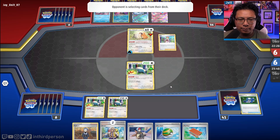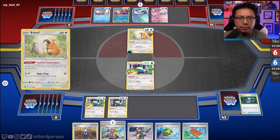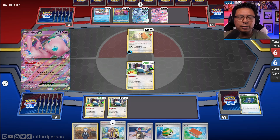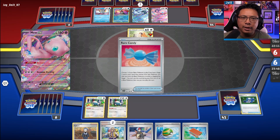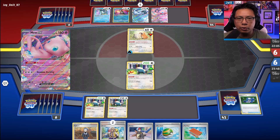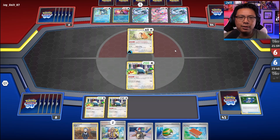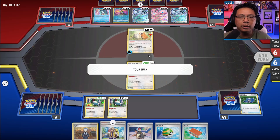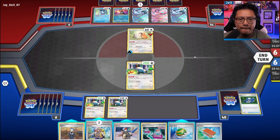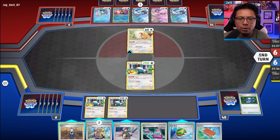Here comes the Baxcalibur candy. Everything here can attack. It's not common to see Mew in a Chen Pao list, but Genome Hacking and free retreat isn't necessarily a bad tech. They've Bench-locked themselves, so really the only thing we want to trap is the Bidoof. I don't think we need to play anything else — let's continue.